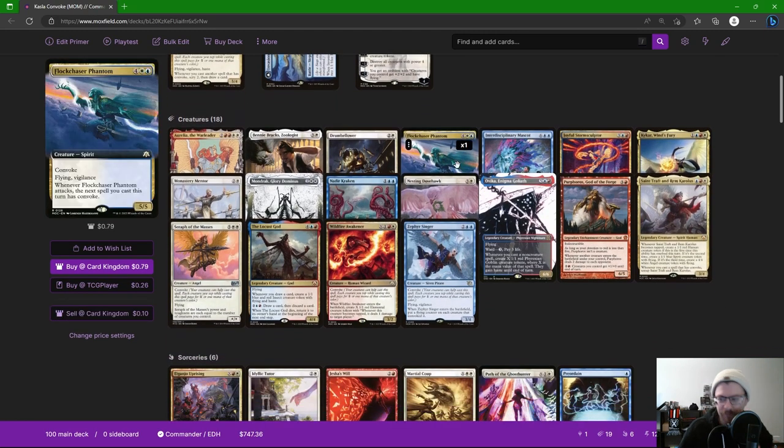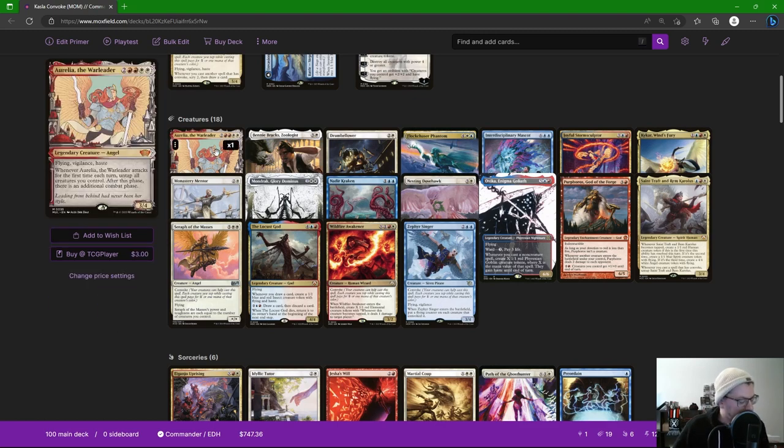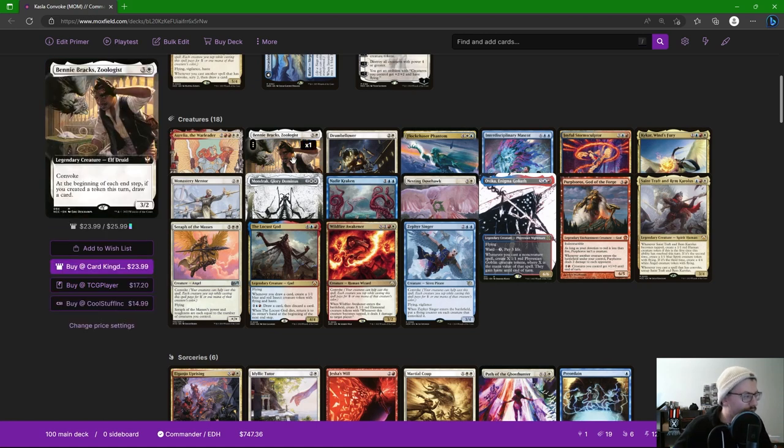Before the creatures — the deck list is in the description. Aurelia, the Warleader looks odd here but if we convoke it out we get extra combat. It has haste so we attack the turn it comes down, and we can tap all creatures we control — so creatures that convoked it also get to attack. With Intangible Virtue, an Elspeth emblem, and attack-buffing enchantments, we get a first attack, untap everything that convoked, and get another attack — potentially ending the game or hurting a bunch of opponents.